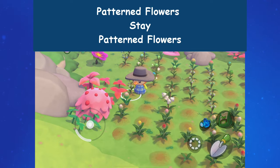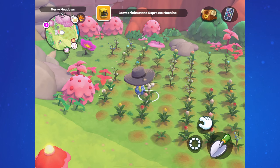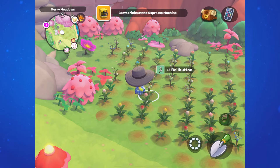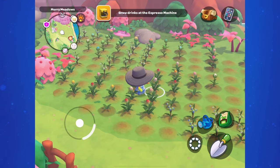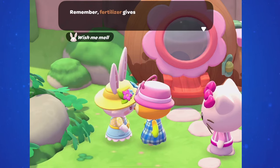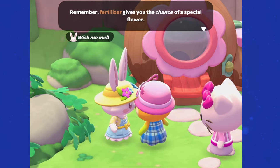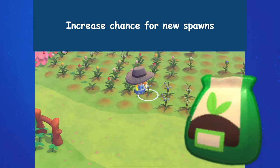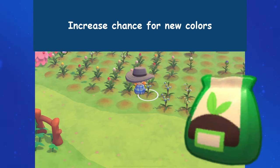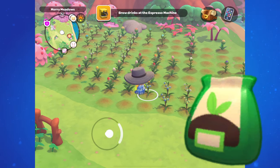Once you get a pattern, it stays a pattern and you cannot fertilize it anymore. You can pluck the blossom — it'll regrow the next day and will still be that pattern. Right now you can keep fertilizing a fully bloomed flower and still have a chance at each fertilization of it turning into a pattern, but keep in mind this might change in the future. Fertilizer is not a guarantee — the game even tells us it increases our chance of getting a rare flower, so it's random each time. Fertilizing also makes it more likely that flowers will propagate and give us new seeds or spawns, and increases your chance at new colors.